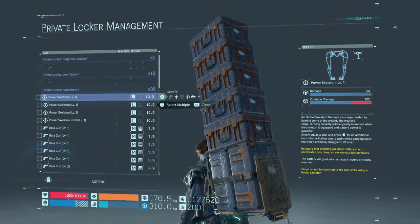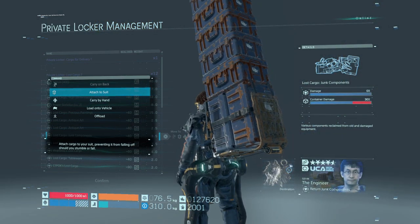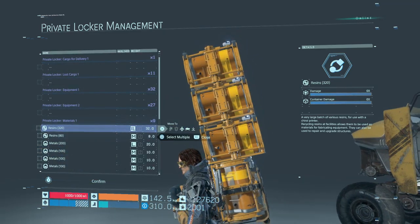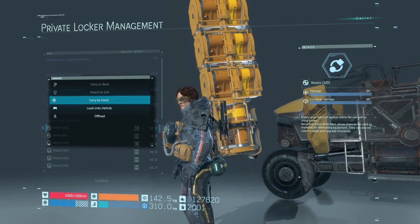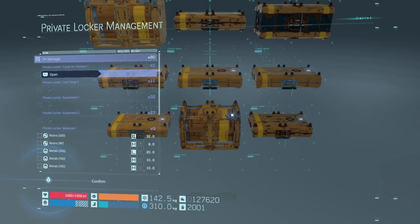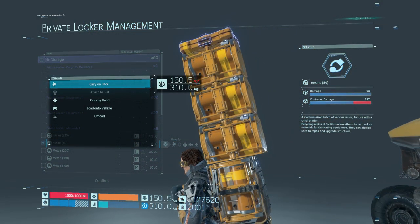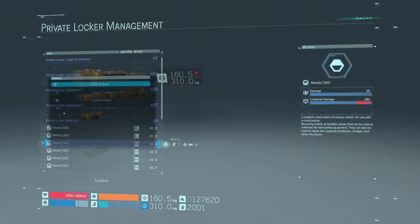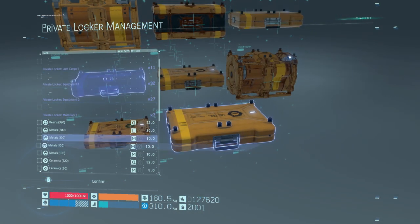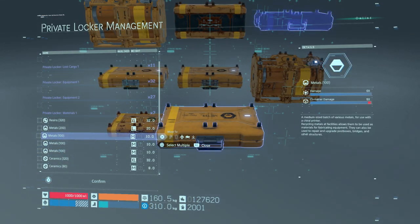Extra large packages are very interesting. If you load up Sam with just extra large packages, he can only carry four total. However, he does not reach maximum unit capacity, because each extra large equals six units — six times four is 24 — so Sam technically still has four additional units left, meaning you could put two mediums, four smalls, or one medium and two smalls in Sam's backpack.